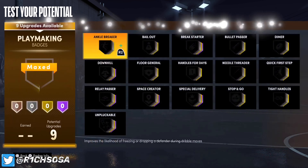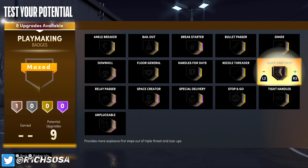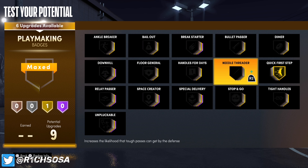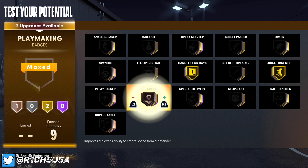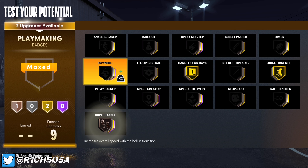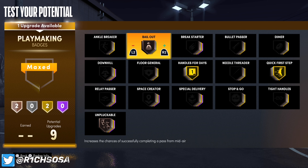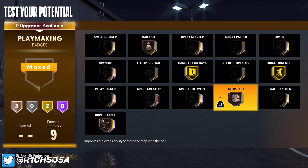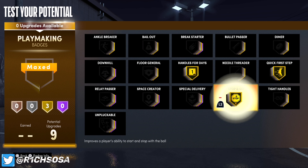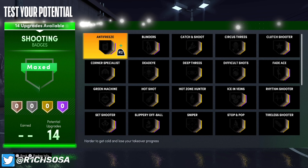Let's get into the badge setup. For playmaking, first throw on quick first step on gold, then handles for days. You could run space creator to break ankles or help teammates; I'd also consider dimer and floor general, though they're on gold not hall of fame. Silver bailout and unpluckable are worth considering, or stop and go — whatever helps your dribbling game.